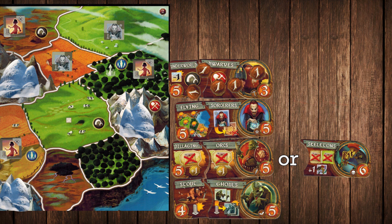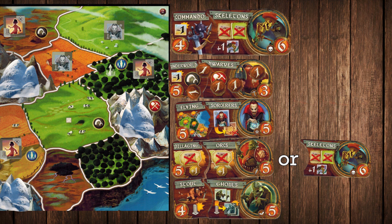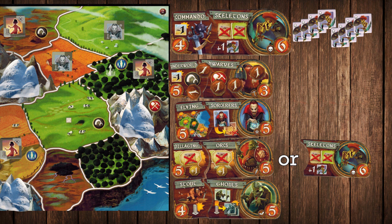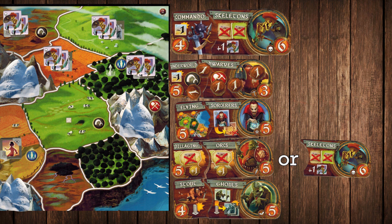And finally, the most busted combo I've ever seen: Commando Skeletons. When I commanded these spooky skeletons, my plan was to just abandon all my regions every turn and conquer a ton of new territory. You can easily take four to five regions every single turn, destroying your opponent's declining tokens and even their current races.